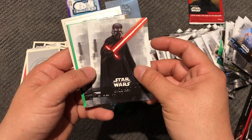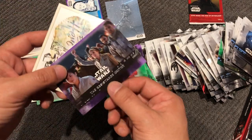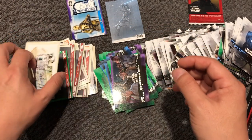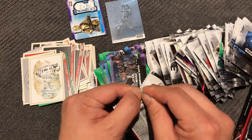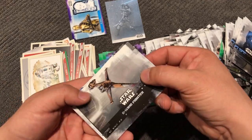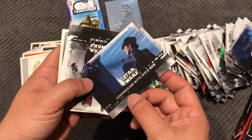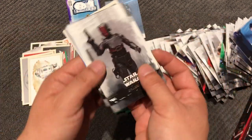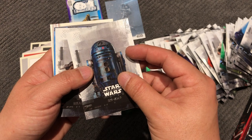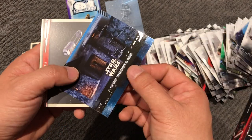Green X-Wing Fighter parallel, purple, and R2-D2 — Be a Hero. It's actually a nice-looking drawing there. Last pack: B-Wing Fighter, Through the Clouds, Conferring with Kylo Ren, R2, SHP, Amon King, Spice Runner's Den blue.